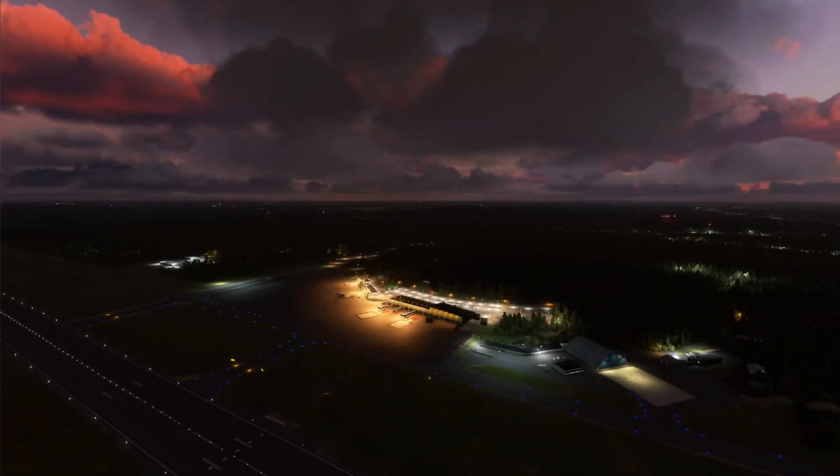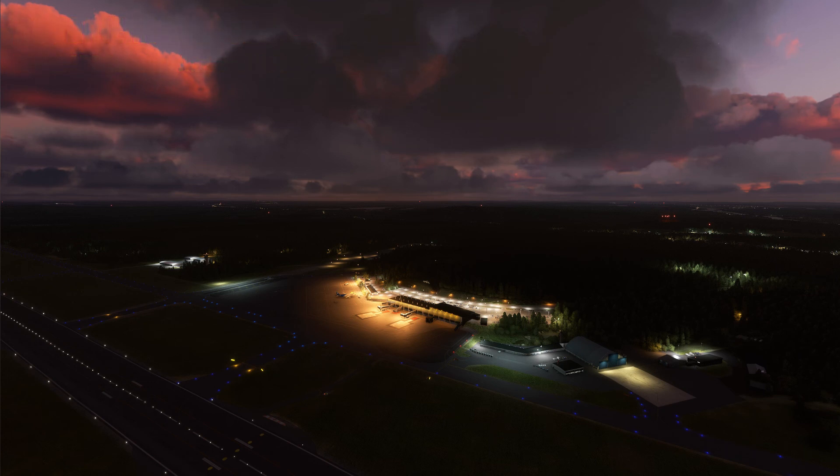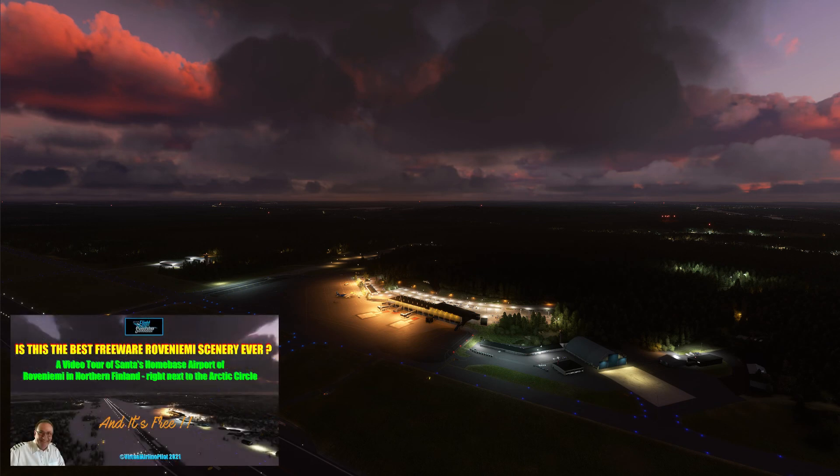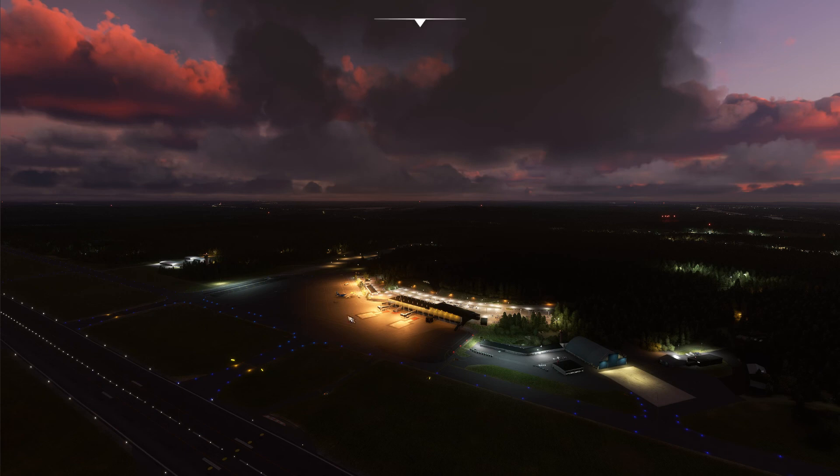Welcome back — we're now looking at Tatu Kantamar's scenery of Rovaniemi 2021, the freeware version available on flightsim.to. I've already reviewed this in another video linked in the description below. You can see the difference from the default straight away — a lot more detail, the terminal is nicely modeled, and down to the lower right is the GA hangar with the special curved roof. The ramp lighting in this one looks a lot better in my opinion compared to the MK Studios version.